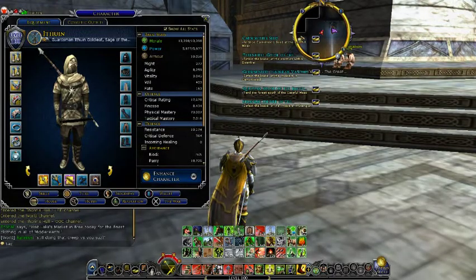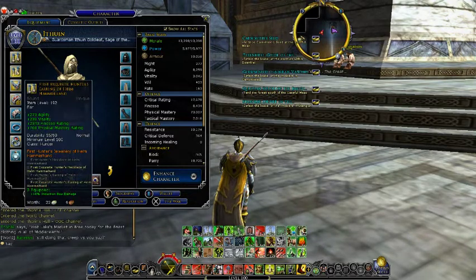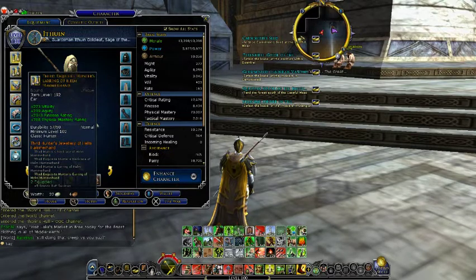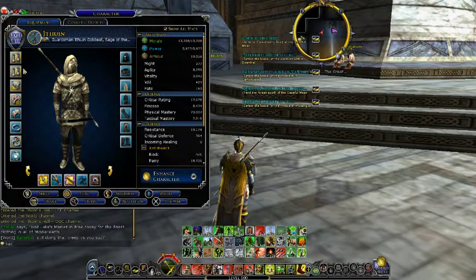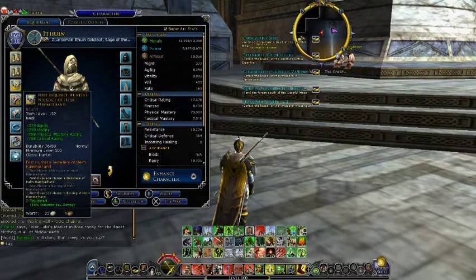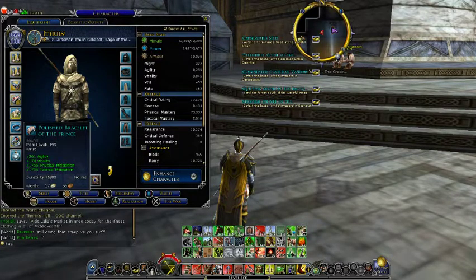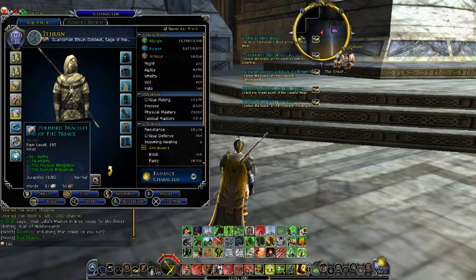Then my equipment — I'll go over it real quick. I got the gold items from Helm's Deep. The earrings — I got both the agility ones and the vitality ones, because the vitality ones give as much agility as the blue agility ones, but they got a bonus vitality, of course. These are just the greatest. Then I got the necklace, got this bracelet. I also got this item which I find very, very helpful — it has some great physical and tactical mitigation on it, which you can find nowhere in the Helm's Deep gear. So this is a great item if you can find it.